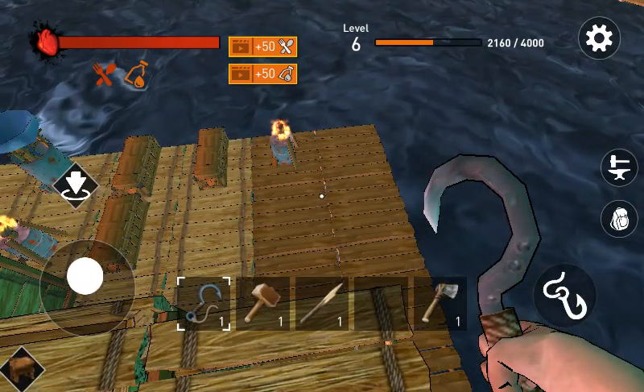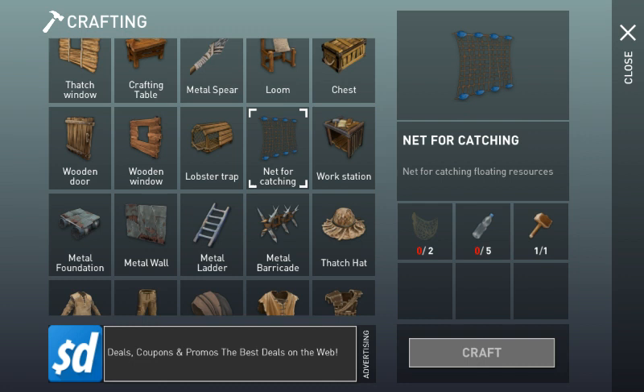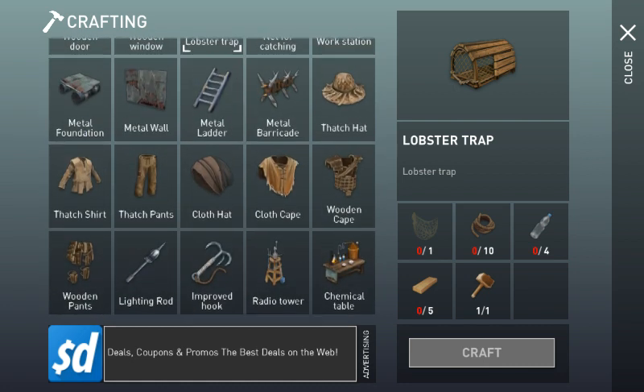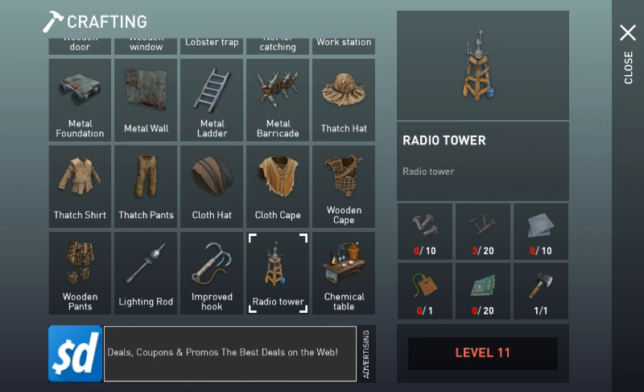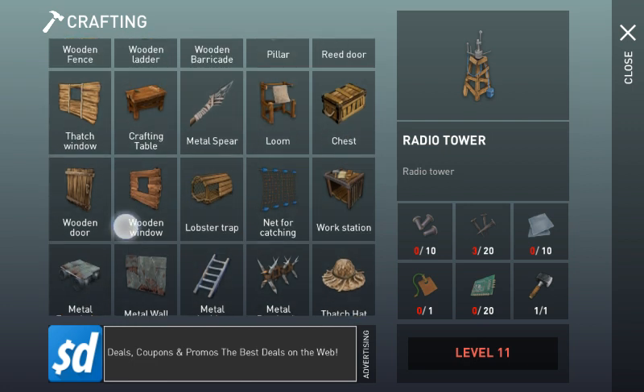Depending on what you're making, you need bottles — right here, you need five bottles for that. I made a lobster trap; it only takes four bottles. I haven't got many bottles. I'm trying to make the radio tower, but I don't think it's going to work out too well.